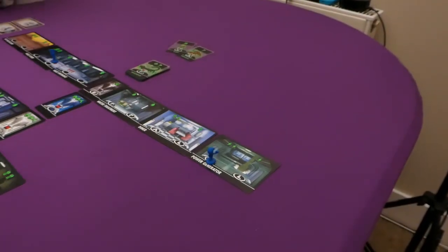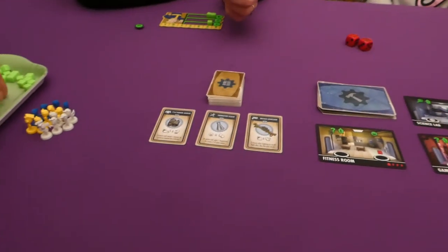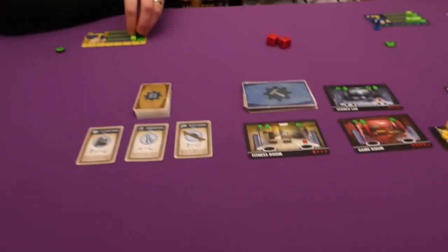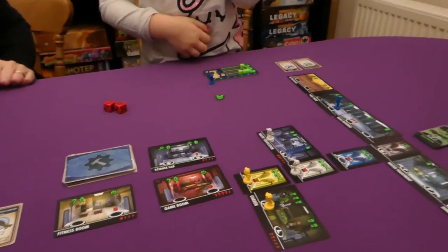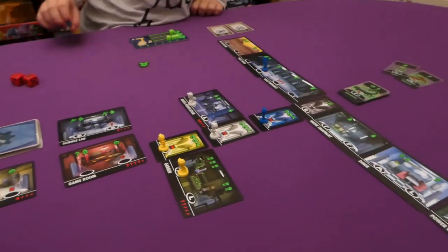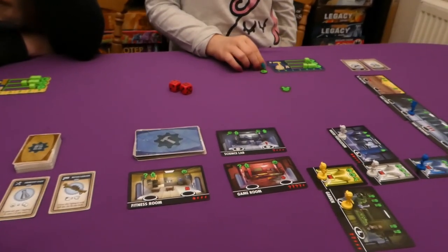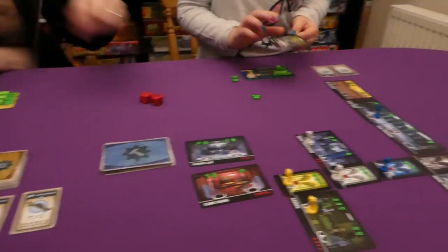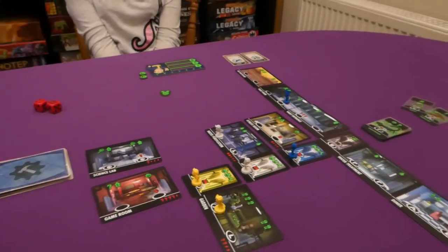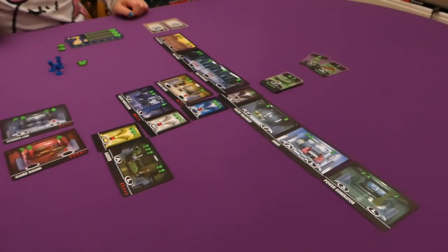Jess uses her specialized L to get two water. Jade goes to a three-food space. Jess then builds again with her remaining L worker — getting two happiness — and builds a building costing three electric and one water, placing it on the same side as me. We've all built this turn, which is great. Workers are returned, some coming back specialized.